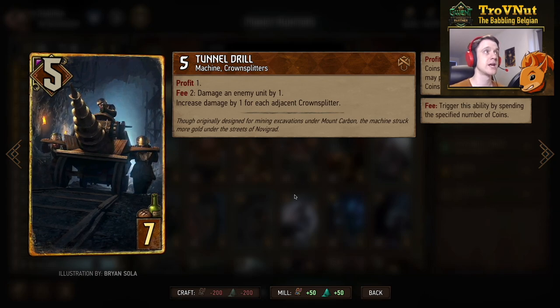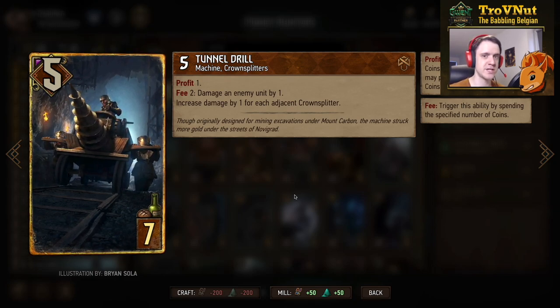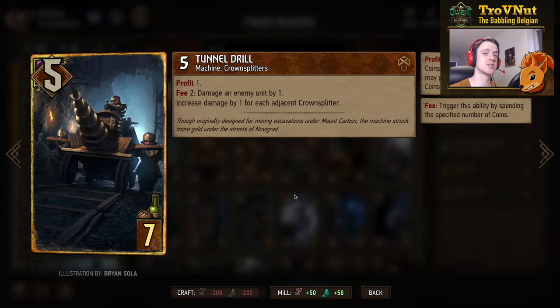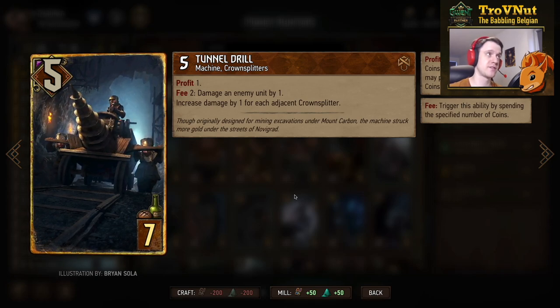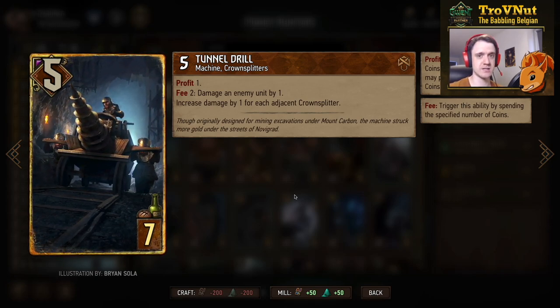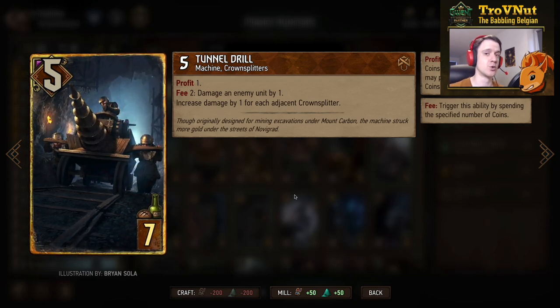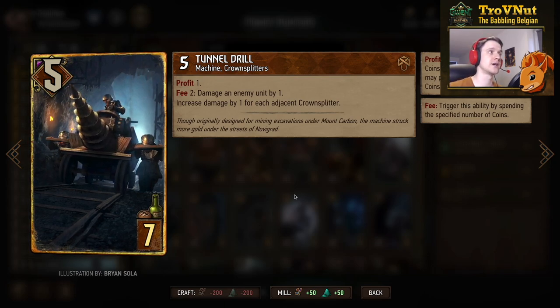But you increase the damage by one for each adjacent Crown Splitter — so if you put this card in between two Crown Splitters, it deals three damage for every two coins you spend. That is a 50% layup but on damage instead of on points, which means you can quickly kill a lot of units. For example, you can kill a 12-point unit with just eight coins. Remember your leader ability also gives you extra coins, so you can easily go even higher than that in a single turn.